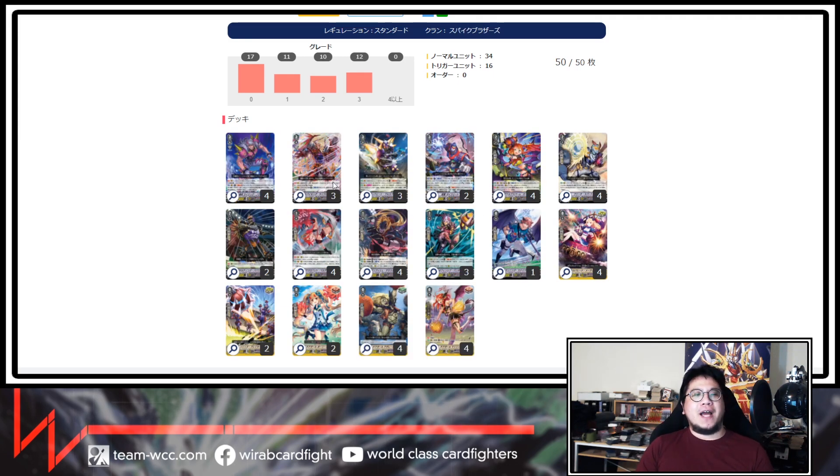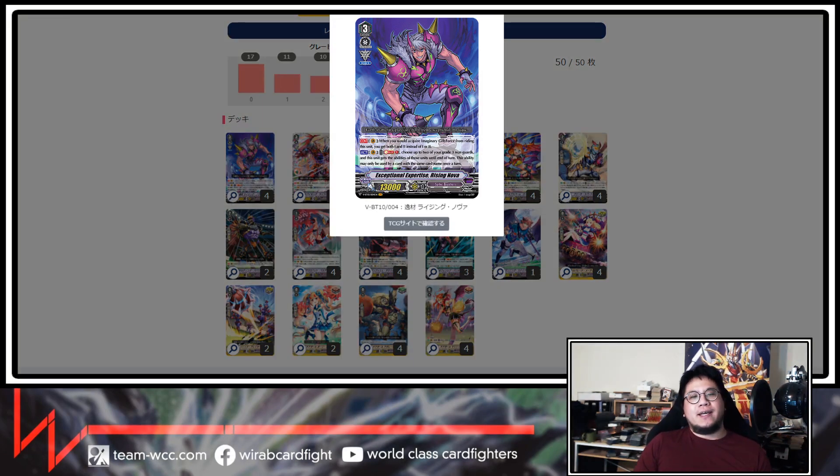Lastly, we have Rising Nova — a new card. He basically copies two grade threes and gets all their effects, which are pretty nice. He also gets both force markers — Force 1 and Force 2. So really, the whole deck is just built around him gaining various abilities, and the rest of the deck is searching those grade threes.